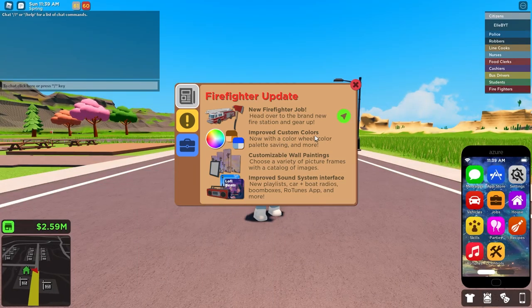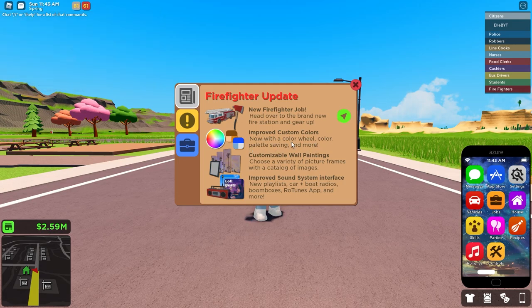There are improved custom colors, now with a color wheel, color palette, saving, and more. Customizable wall paintings - choose a variety of picture frames with a catalog of images. Improved sound system interface with new playlists, car and boat radios, boomboxes, the Rotunes app, and more.